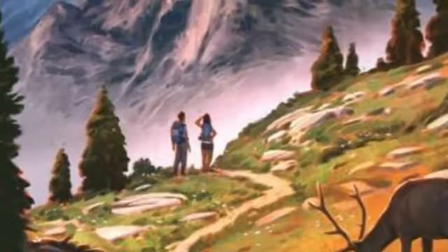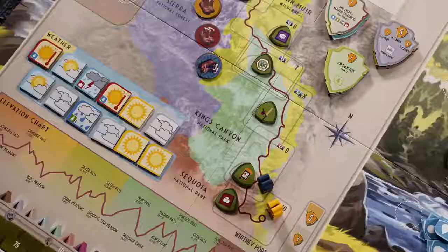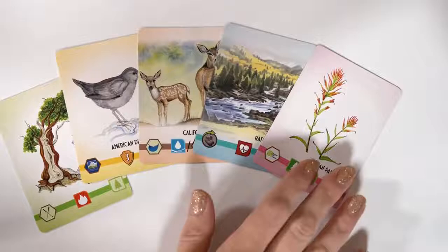Trailblazers gives players the experience of a 12-day hike exploring the John Muir Trail in just about 60 minutes. At its core, this is a resource management game where players need to reach the end of the trail and up the elevation track while balancing opportunities to take in the scenery and observe the field, which can result in immediate bonuses and lucrative endgame scoring through set collection.